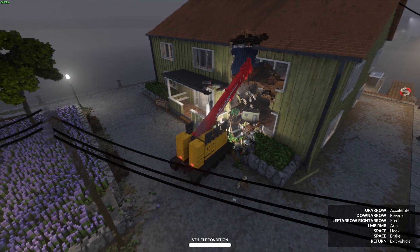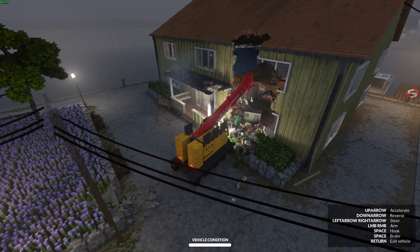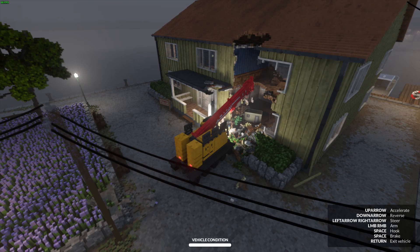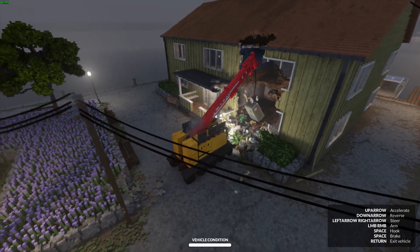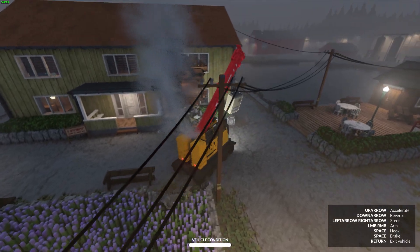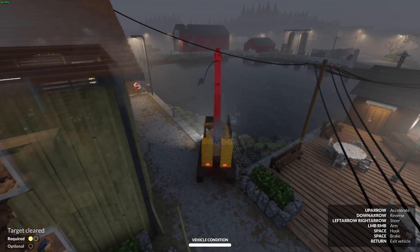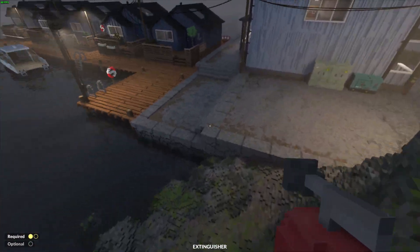After a couple of tries you'll get it. If you really struggle, you can get out and move some of the debris out of the way by hand — just make sure you don't use any tools to do so. Once you get the safe picked up, go ahead and drive it with the crane into the water. We're done using the crane at this point.